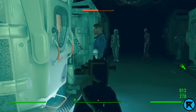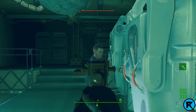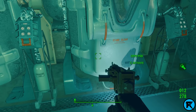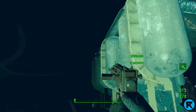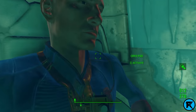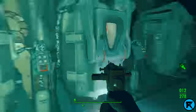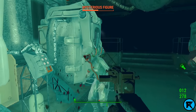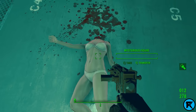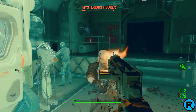He does get hostile. Oh, he just took out baby Shaun — he is now holding baby Shaun. Where did he go? He went somewhere. I hear him walking. He was holding baby Shaun and he walked away — he no-clipped through the wall. Let's kill this other guy, the mysterious figure. He does get hostile. He can definitely die — I can grab his clean suit. What about Kellogg? Kellogg fights back as well, and Kellogg can die.